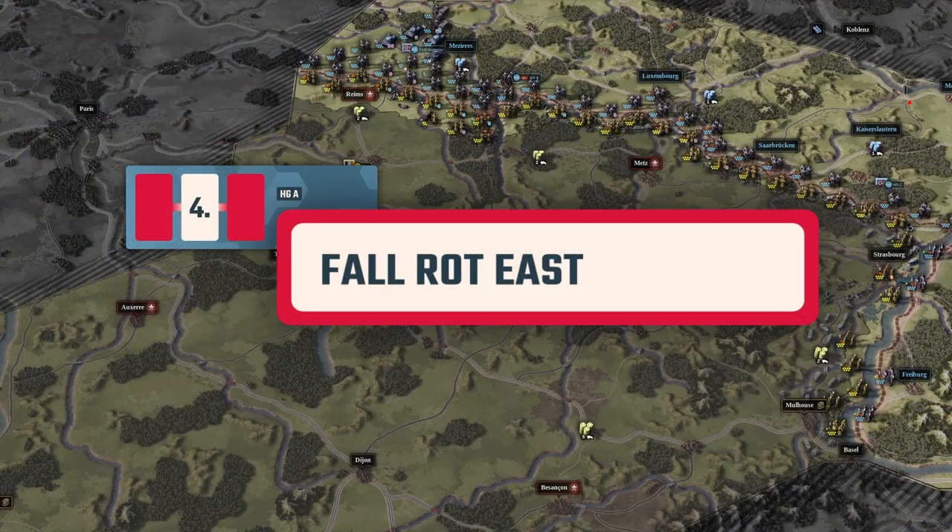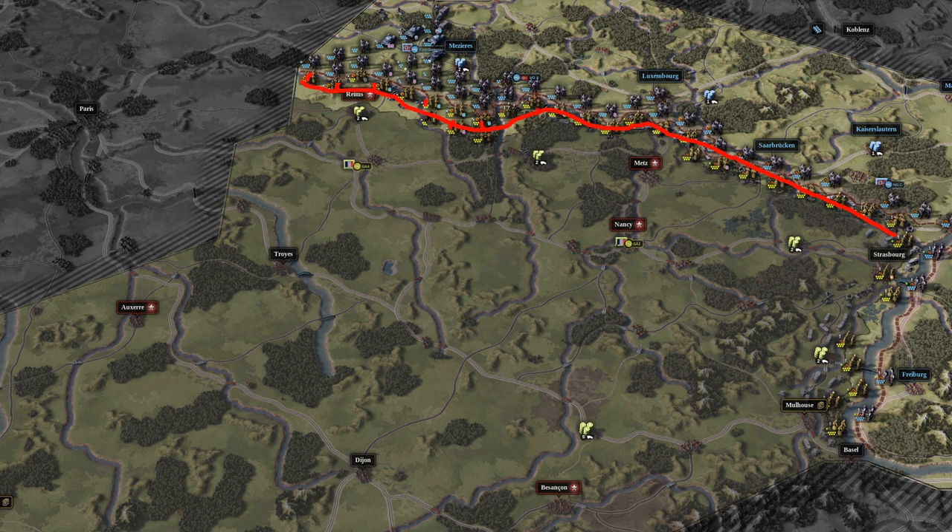Welcome to the most difficult mission of this conference. Fallrot East will see you breaking through the Maginot Line in at least four locations. Your principal assault will be at Dréaming — make sure there's enough of a breach for your tanks to go through, and the position itself can be taken on turn 1. Fortified enemy units are not mobile and will not try to break your supply lines or take objectives, so use that to your advantage. The next breakthrough will be at the place where two rivers meet in front of Heeresgruppe A — build a few bridges there during the reinforcement phase and send the reinforcing infantry you'll get into the breach.